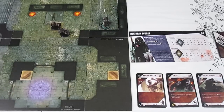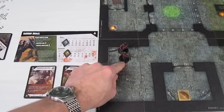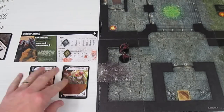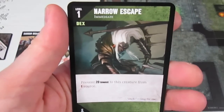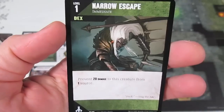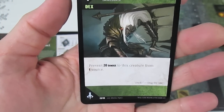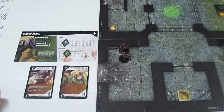Moving over to the Goblins: they have the Hobgoblin Sorcerer and Hobgoblin Soldier deployed. First we resolve start of turn effects and untap creatures — we don't have any — then draw one order card. We draw Narrow Escape, an immediate reflex card requiring a Dexterity trait and level one creature. It prevents 20 damage to that creature from one source, usable if one of our creatures is attacked and meets those conditions.